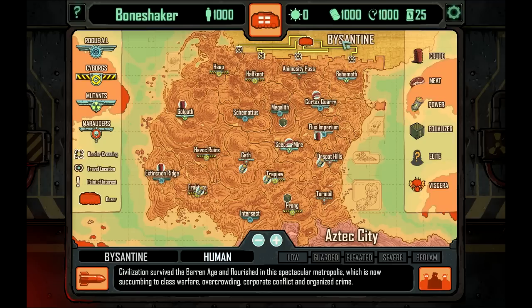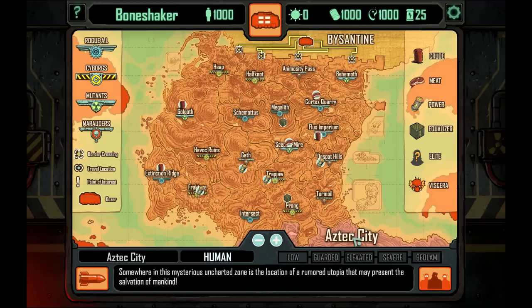This is the map. I'm starting here up in Byzantine, and I'm trying to get down to Aztec City. Somewhere in this mysterious uncharted zone is the location of a rumoured utopia that may present the salvation of mankind — though that's always a trap or a dystopia. We can figure out roughly what's in each area ahead of time: this one's Heap, which belongs to the Cyborg. Some Bedlam inhabitants go Borg by incorporating discarded technology. Alternatively there are the Marauders — roaming packs of barbaric marauders — and the Mutants, which can spew flesh-melting fluids or launch armour-piercing spikes.